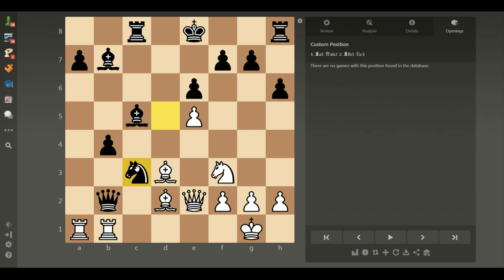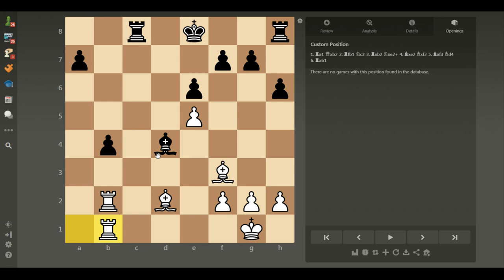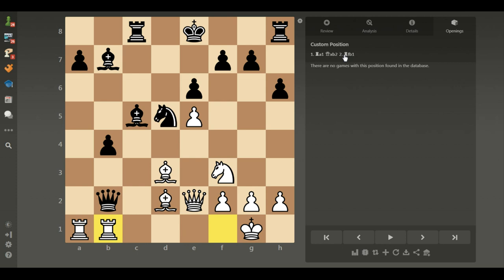Knight c3 attacks the queen and the rook. So rook takes b2, knight c3, queen with check, then bishop takes knight, and bishop d4. After moves like rook b1, take, take, even a5, and black can save this game — they have two pawns and a rook against two bishops. So rook b1 is a mistake.